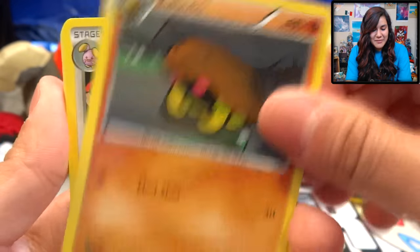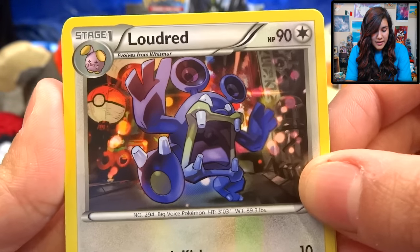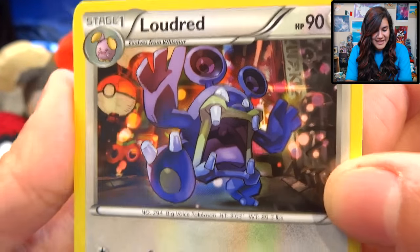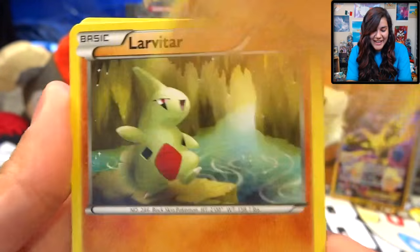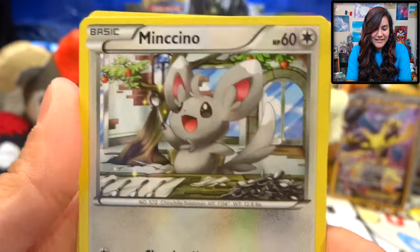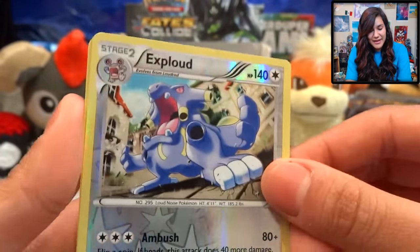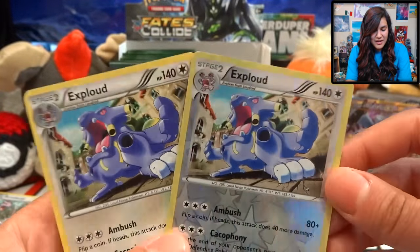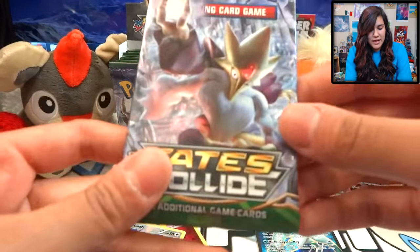We got a Wormadam, a Kabuto — this looks really cool — a Loudred, a Burmy, Carbink, a Larvitar, a little baby Diglett, a Mincino, Exploud to go with my Loudred, and another Exploud. So that's a rare reverse — can't complain about that.